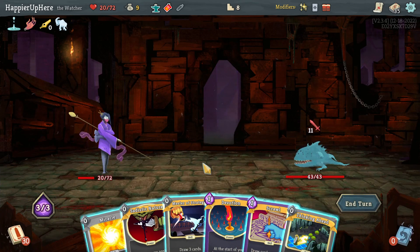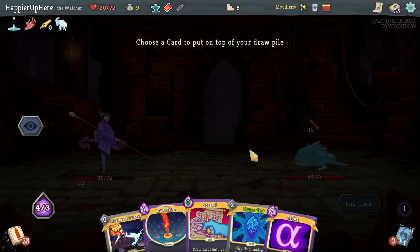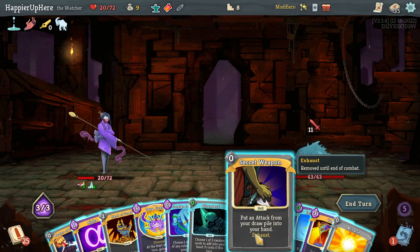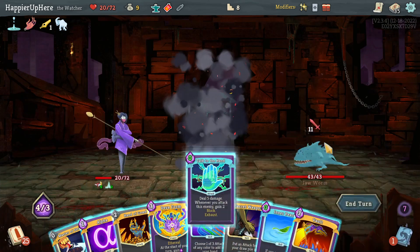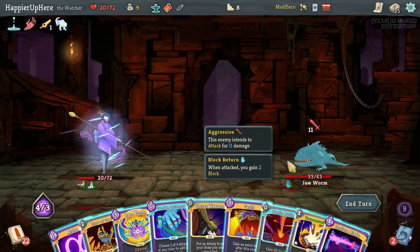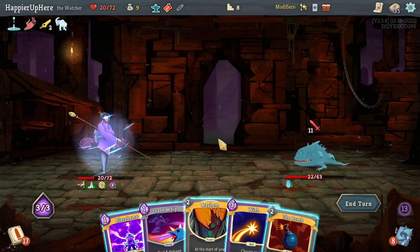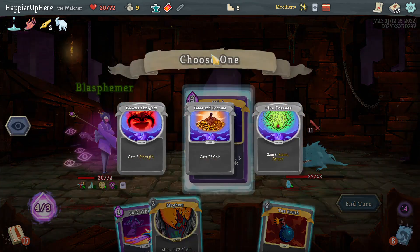Jaw Worm, 11 incoming. Let's do Sadistic Nature — that makes Scrawl cost zero. Play Miracle first, then Thinking Ahead, put this back because Devotion makes Chrysalis cost zero. Do Scrawl, then Hand of Greed — I should probably still play it. Let's do Miracle; I could also just Vault. Let me see what this gives me. Talk to the Hand is nice. I'll do Inner Peace, Master of Strategy. There's Panic Button — I think I'll do Foreign Influence, Core Surge, then Vault.